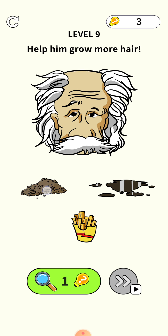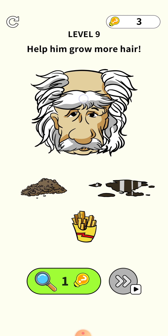Level 8: find Einstein's instrument. We need to combine some things here — press your finger on this thing and combine it with this one, and this is the right answer.